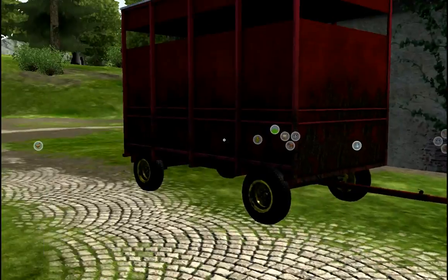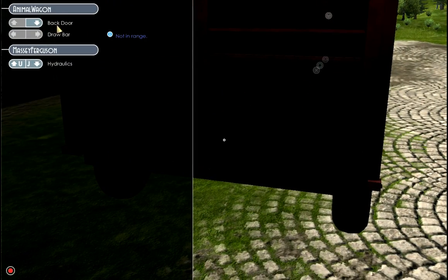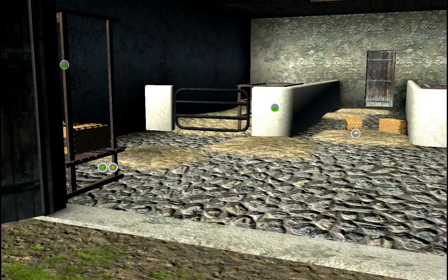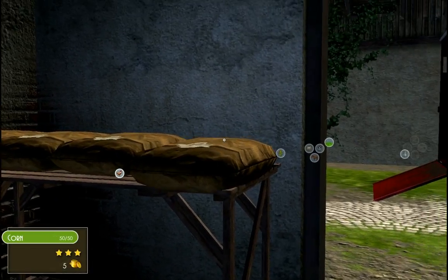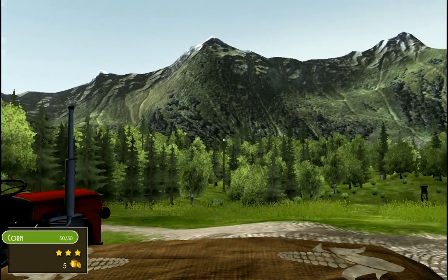They've got no food, so we just need to get a bag of corn. Do we have anything left in the trailer? No. Let's go nick it from the pigs then. Oh they've got four, that's ok, so we take one and we'll go take this over to the chickens.